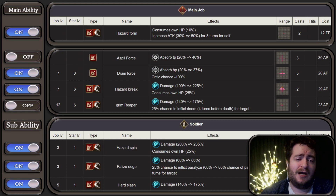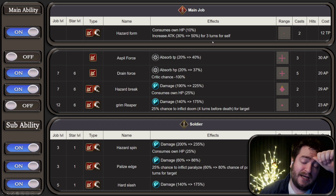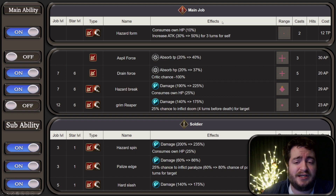In terms of her main job kit, she's going to have access to Hazard Form, which is an Attack +50% for three turns to self. Now, if you are running her TMR on her, you might actually want to turn this off just so that she uses her TMR buff, which is Attack +40% and Move +1. It's almost identical to Hazard Form, except it doesn't sacrifice the HP 10%. I would turn off Asper Force. Drain Force, you're going to just leave on. Hazard Break is definitely probably her most powerful ability, and the ability that's really going to make her viable. And Grim Reaper — she's probably rarely going to use it. I would leave it off.